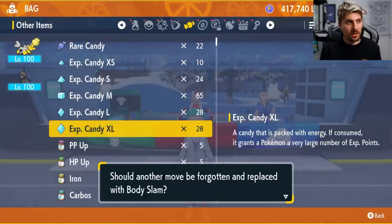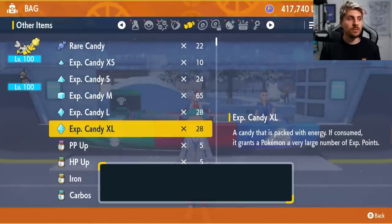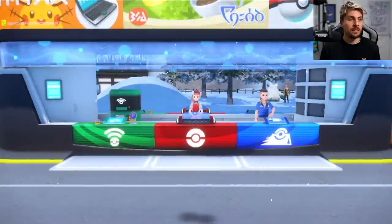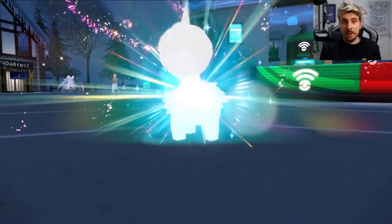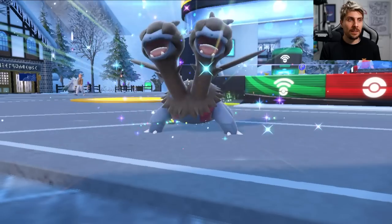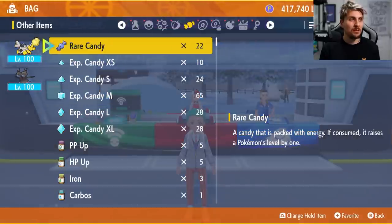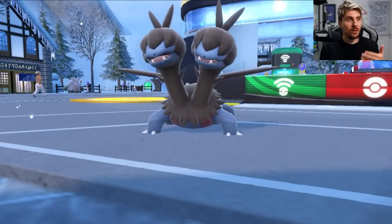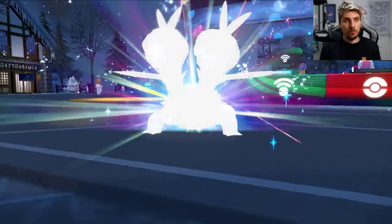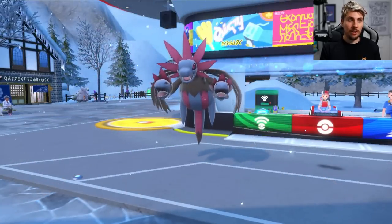XL candies, large candies and rare candies are all going to be item drops that you get from Tera Raids, which are easily accessible around the region. You'll see we're going to be able to get our Dino into Zweilous. If you ever get into a situation where you've got it to level 100 and it's only the second stage evolution, all you need to do is drop a rare candy on it and it will evolve into its final stage - even if it is on level 100 that will just trigger the final evolution. So we do have a Hydreigon with no EVs and a blank slate to work off.